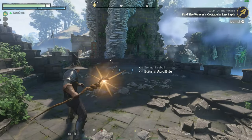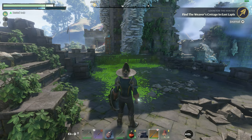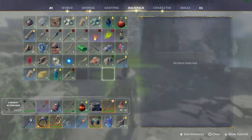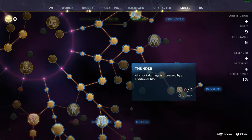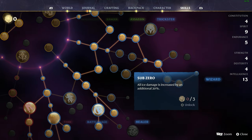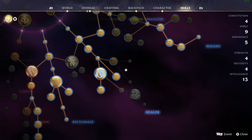Ayo, Nordlin here. So on Enshrouded, the most powerful spell at the moment seems to be the Acid Bite. It deals damage in an AoE cone with a strong damage over time. It seems to be bugged at the moment as it's dealing its full damage value on every single tick. And with its spread hitting multiple hit zones on bigger enemies, it's absolutely shredding them in seconds.